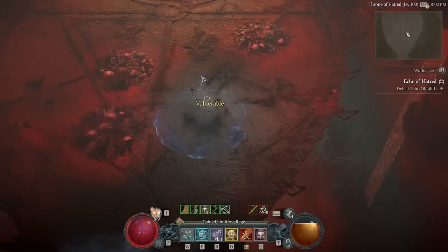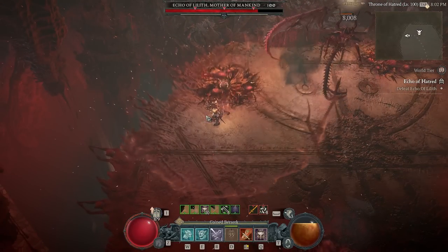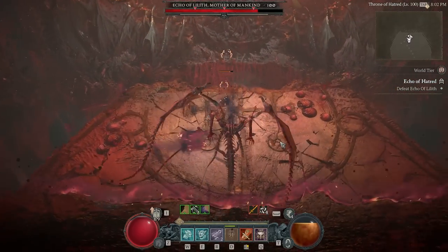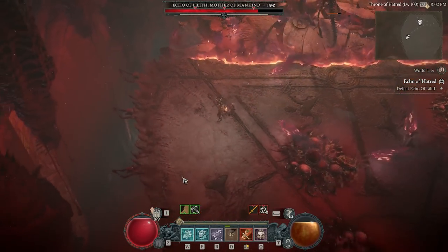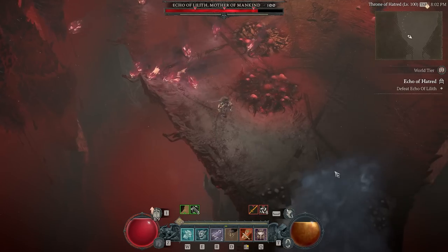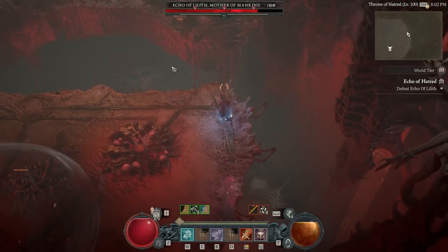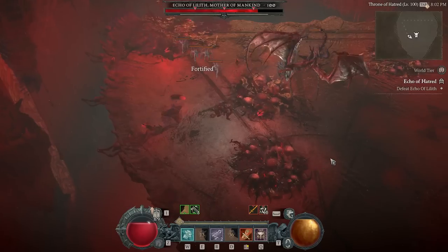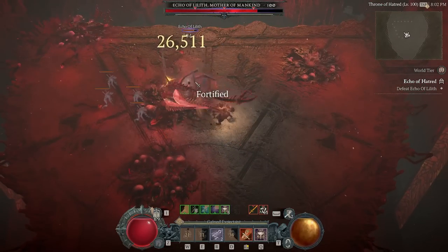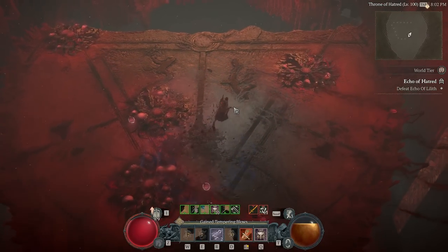Coming up now is the ghost phase, homing fireball phase, skull phase - whatever you want to call it - and I pop Wrath of the Berserker. You might have been wondering why I was even running this before. This is why - so I have enough movement speed to outrun the ghosts. I also have Rallying Cry, which gives me Unstoppable. That's pretty much the reason I'm running Rallying Cry, so I don't get sucked in by that move there, because she can suck you into the homing fireballs which is very inconsistent and difficult to navigate around.